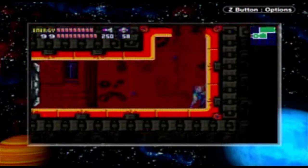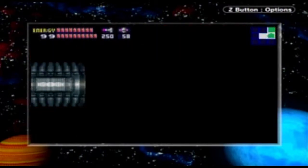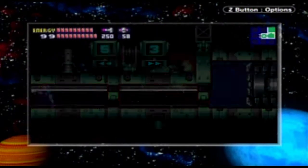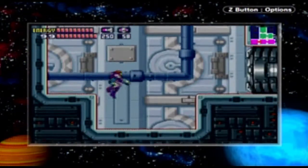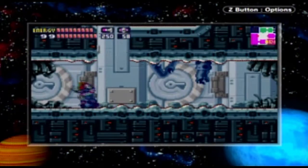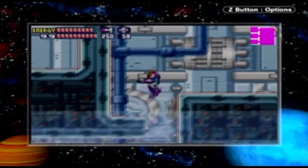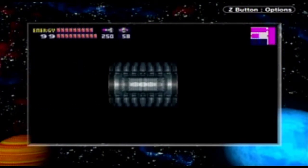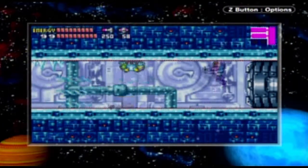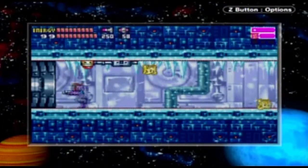Somewhere around here is — there it is! Some screw attack blocks you can blast through, and you see that little path there? We are heading back to Sector 5. We're going through all these sectors again. Sector 5 — we actually could've finished this one a while ago. The upgrade that's hidden here, that I'm getting, is actually one I forgot about. I could've gotten this one a long time ago, in all fairness.